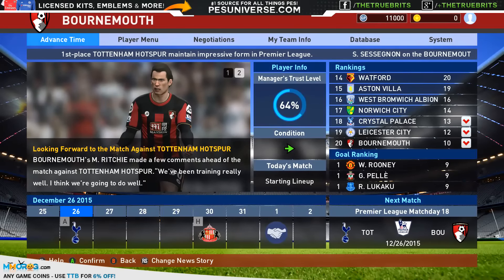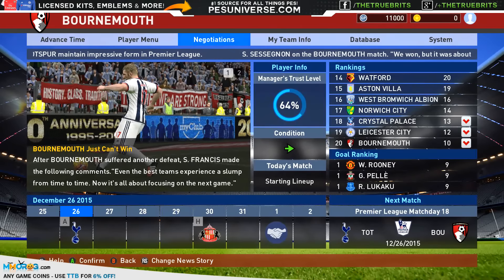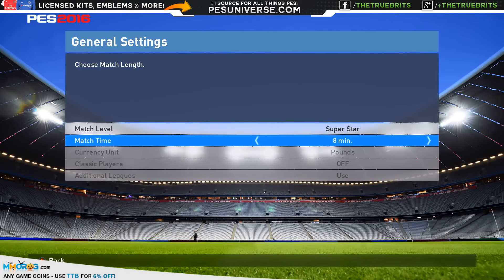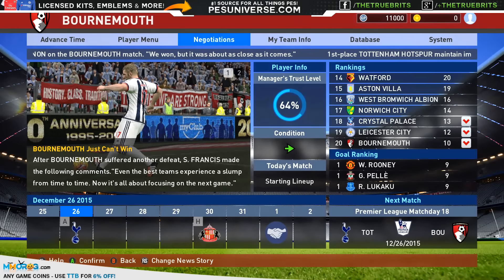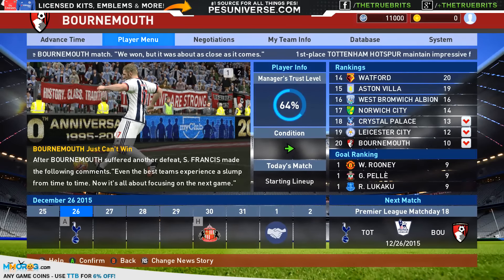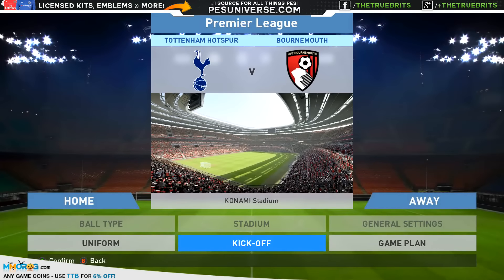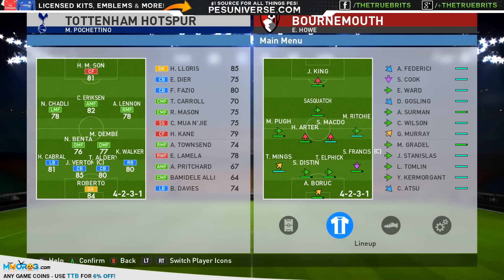Welcome back to Become A Legend, continuing here in late December with Sasquatch. It hasn't been going too great — it's been pretty tough to score goals. I want to crank the time up to 10-minute matches. We're having a nightmare; we are bottom with Leicester City, currently lying in 19th place. Playing today against Tottenham Hotspur — not expecting too much.